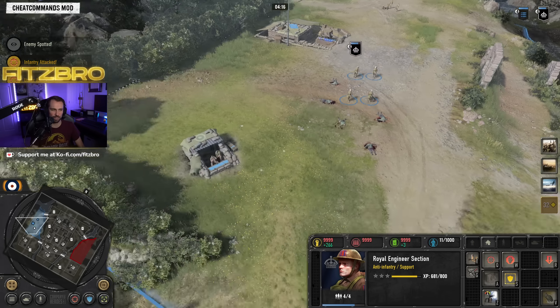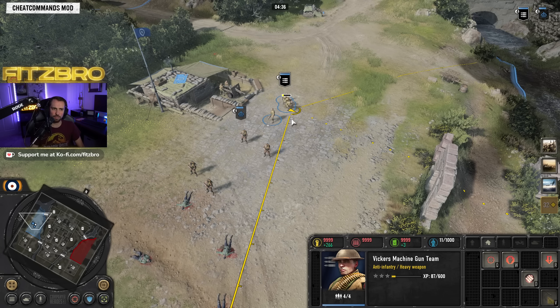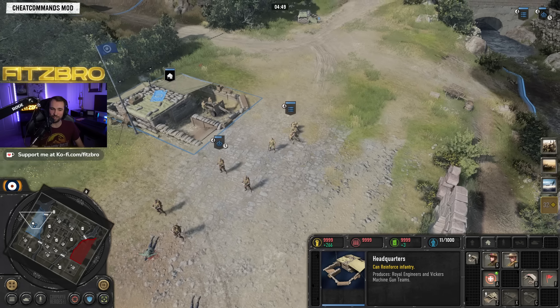Your Vickers machine gun you're going to want to position to suppress the enemy. You can see the firing arc if you hold right-click to choose which direction to focus. Remember you've got to pick it up if they start flanking — you need to move faster than you think, because you've got to pick up the gun and put it back down. I like to set my Vickers up in buildings, maybe a building in the middle of the map. If they have mortars, maybe not.